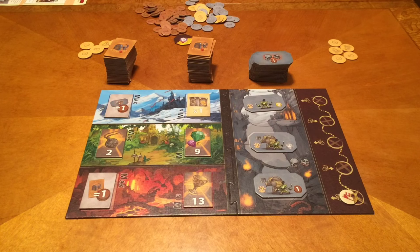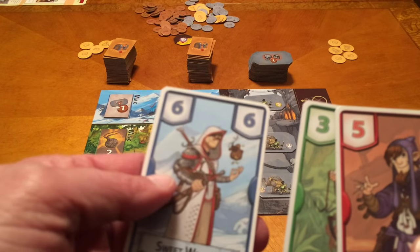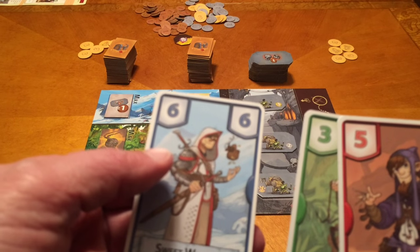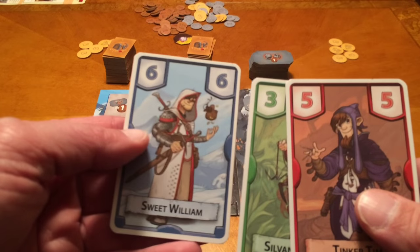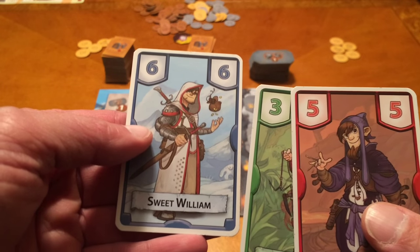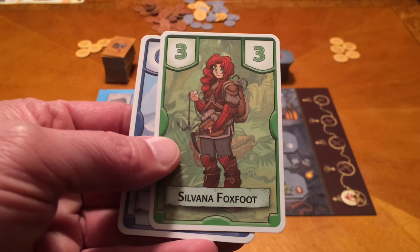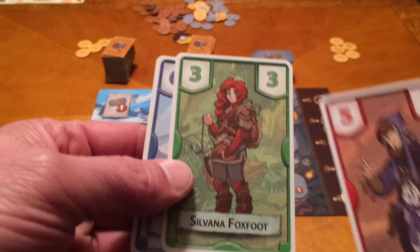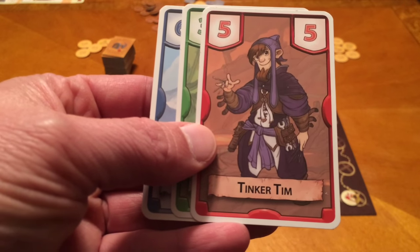The strategy is going to change from turn to turn. Let's look at the different kinds of treasure hunters. We have different colors and they're all the same — numbered 1 through 12 for each color. Blue, green, and red each have a Sweet William, that's number 6; Sylvanna Foxfoot, she's worth 3; and Tinker Tim, he's number 5.